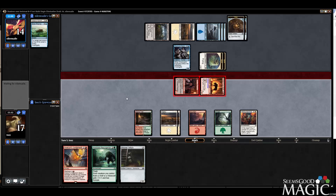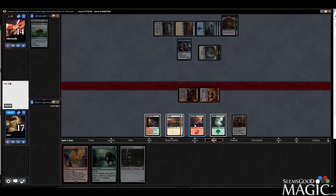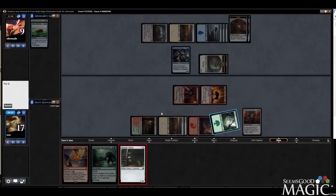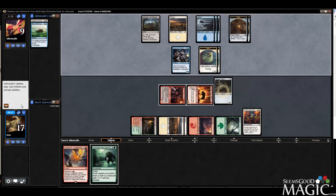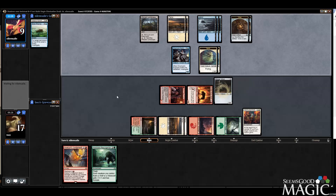He doesn't really want to block here either way — no blocks. I think we just pump once and then play the Wicker Witch. We're going to block the Ember Eye Wolf too. I definitely want to get the Resurgence out because Ember Eye Wolf with Trample is insane. An indestructible Ember Eye Wolf — I can't believe I wasn't playing Machinations. The card is incredible.